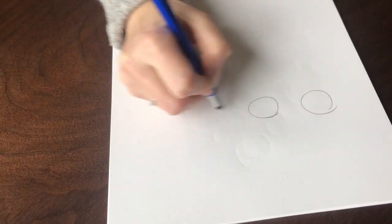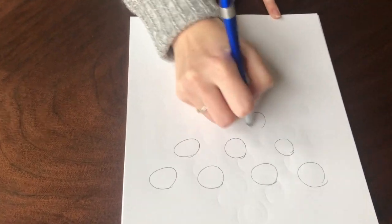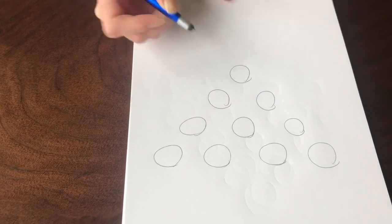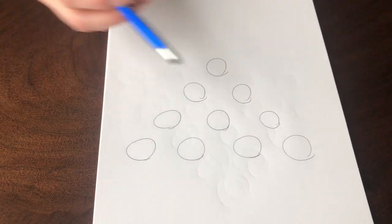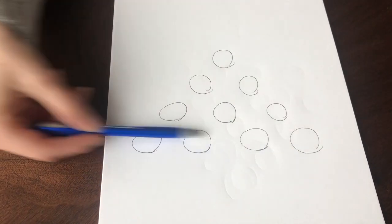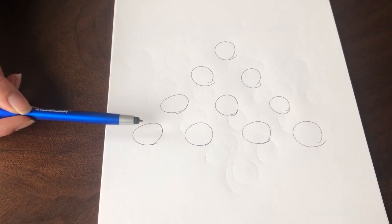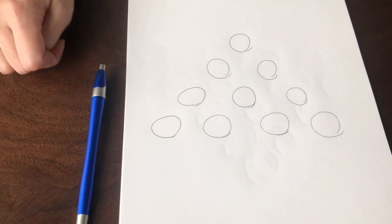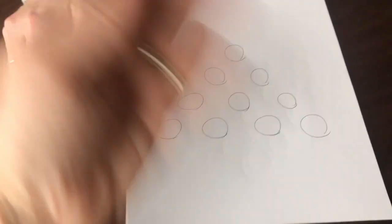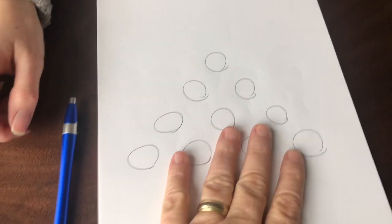Okay, so Emily, make your tower. We're gonna start by one, two, three, four — there's our tower. What are we gonna do? In any row, we can pick and cross off any number that we want, as long as they're consecutive. So I could cross off these two, but not those two.